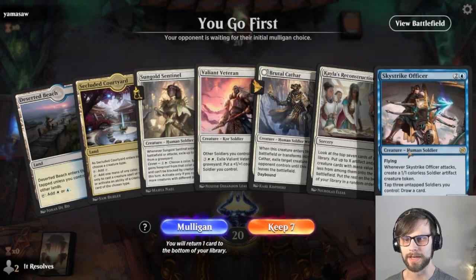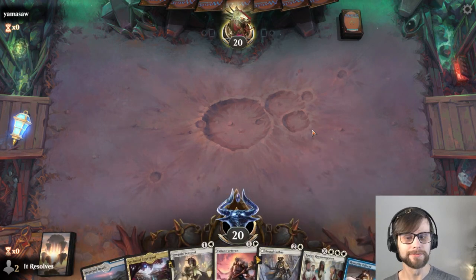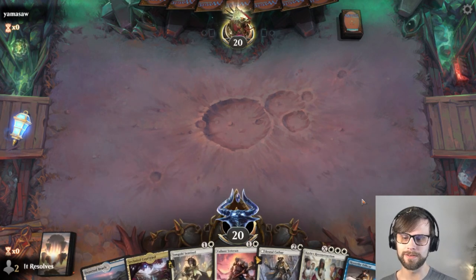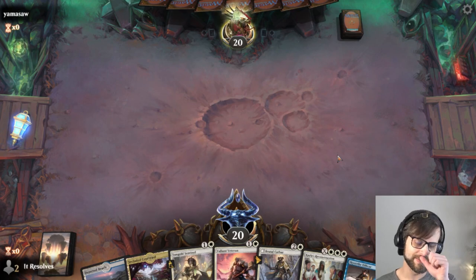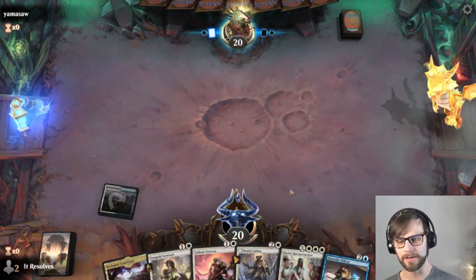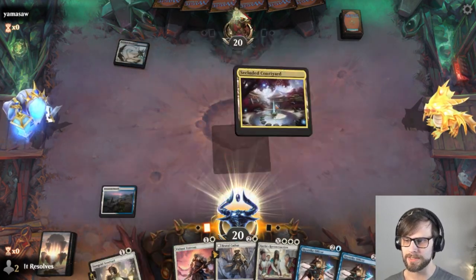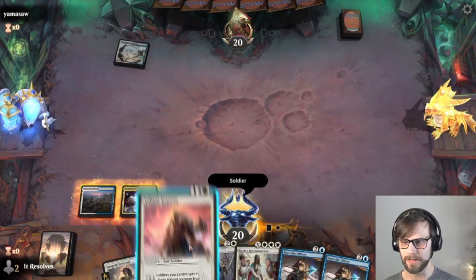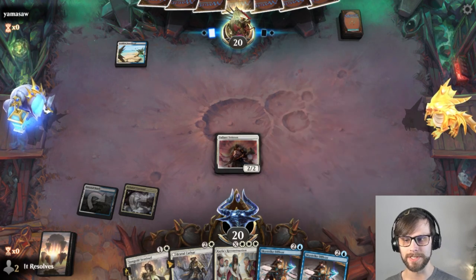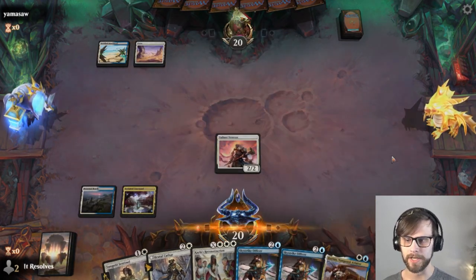Here we are for game number two. This is a little bit of an odd hand, but I'm going to try it. In general, I don't actually like this hand at all, solely because we don't have any turn one plays and we are maximizing our lands at two. Normally you'd want three, but with the not-low land count, I think we can at least try it. We can lead with the Deserted Beach, knowing it's going to come into play untapped. Oh, it looks like this might be a mirror match, which could be kind of interesting. I'm just going to go ahead and play the Veteran first. I'd like the Sungold Sentinel to be able to exile something, so this feels more like a later gameplay card.